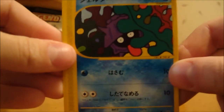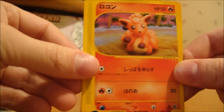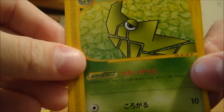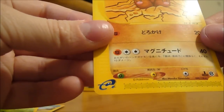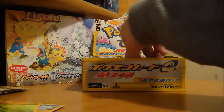Another Shellder, Poliwag, Vulpix, Metapod — this one's like chopped in half or cut up — and Dugtrio, which is actually a rare. Ha, I didn't expect that so soon.